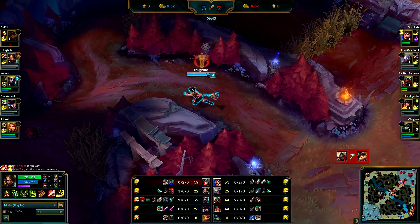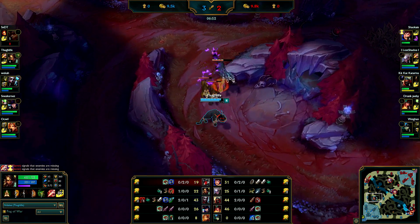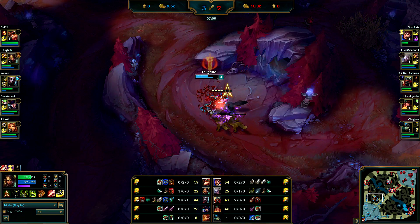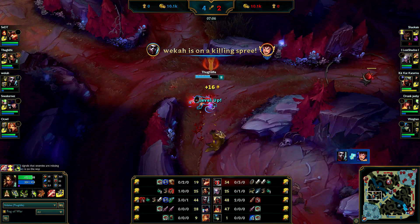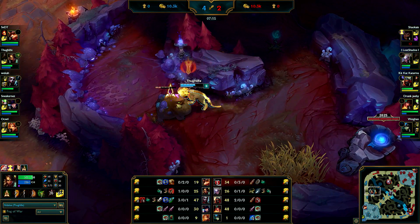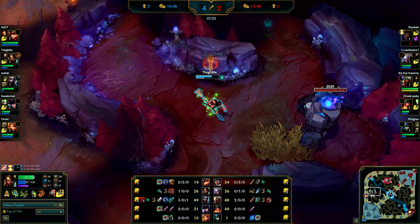We might have been able to kill him there but I don't know for sure. I wasted a lot of time with that early invade and I didn't get anything off of it, so that put me behind a little bit. I'm still even with the Diana but that's not really a compliment - she's very bad. Now my clear has sped up quite a bit. When you become level 6 your clear is insanely good - I don't think anyone can clear faster than you can, maybe an AP Zac or something, but you don't really see that a lot.